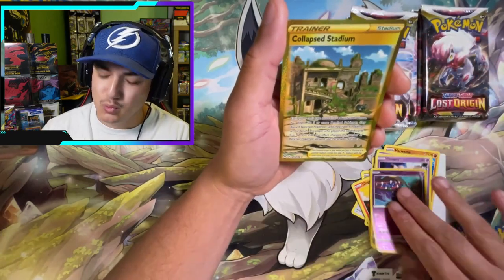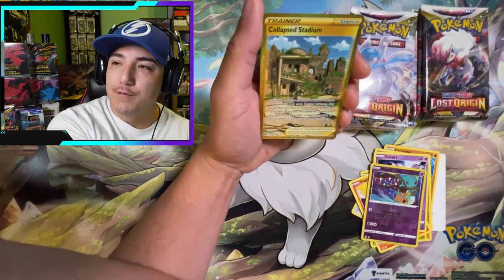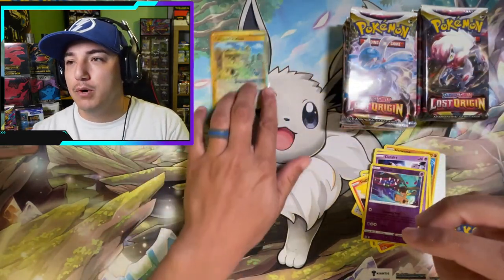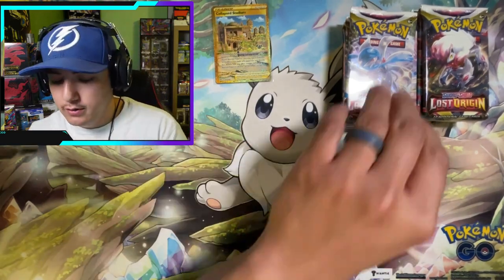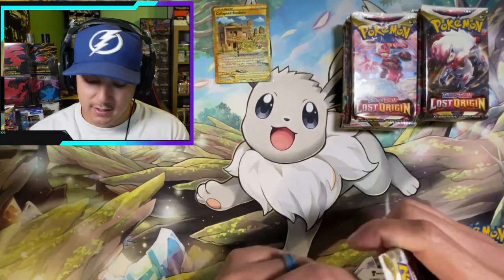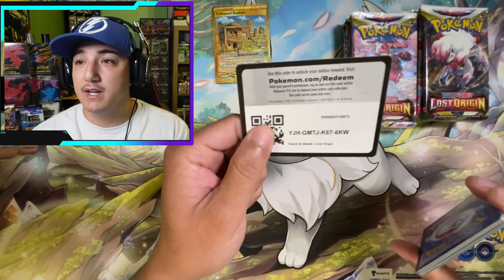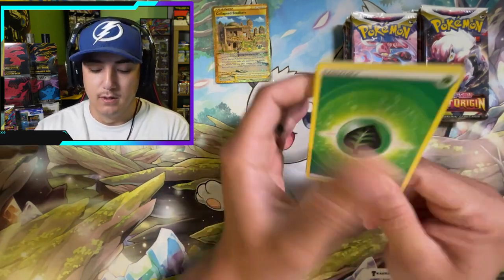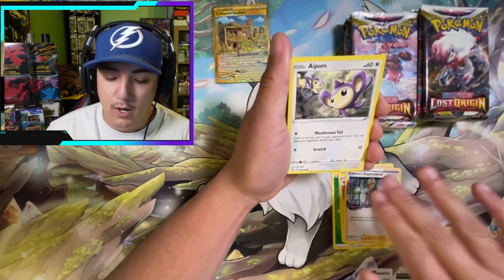Here we go — Wind-up, Hariyama, Gligar, Goomy, Mawile, Slugma, Clefairy, a Mawile reverse — oh there it is baby! We're starting out with the gold right off the rip! Collapsed Stadium gold card secret rare! Boom — the opening is good, we got the gold card. Now we're about to pull more golds, it's a sign, it's a premonition y'all. Stick with it, watch to the end because within this video we're gonna be announcing a giveaway placed randomly in here.